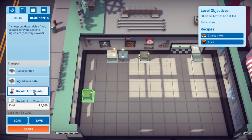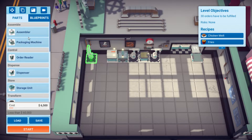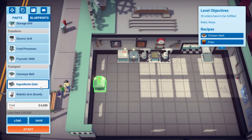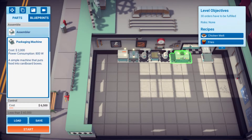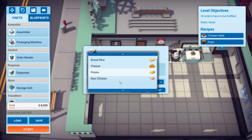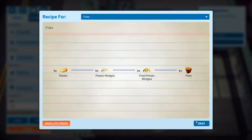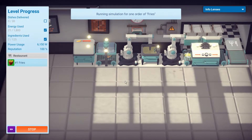Into the Fry-O-Matic, which I'm assuming we need a dumb arm into, and a dumb arm out of. Into a packing machine — there is an arrow on it. This would technically connect to it, and I'm assuming those might take a bit of time, which is probably why we have the boxing and all. And then that boxes fries up. I think the order dispenser will literally just give me a fry order to keep going.